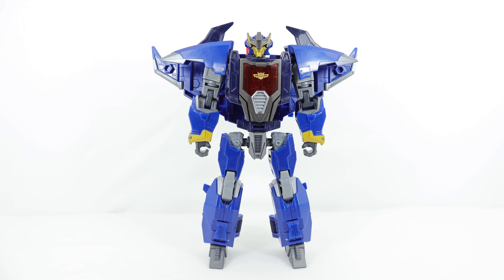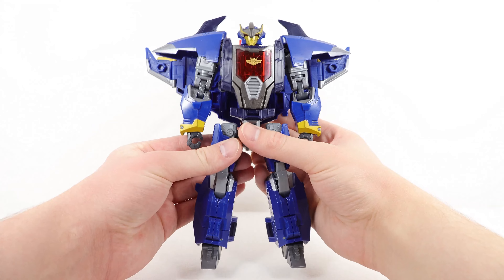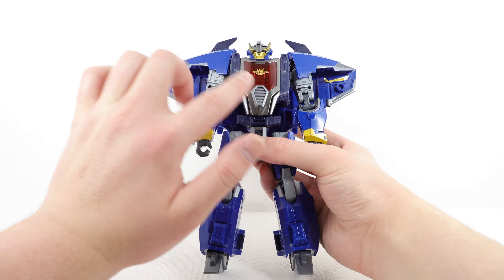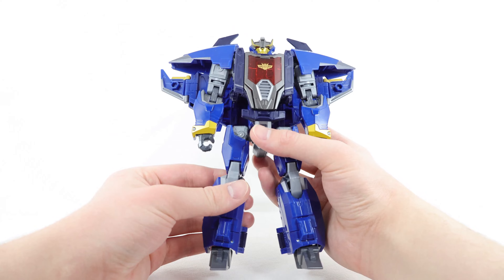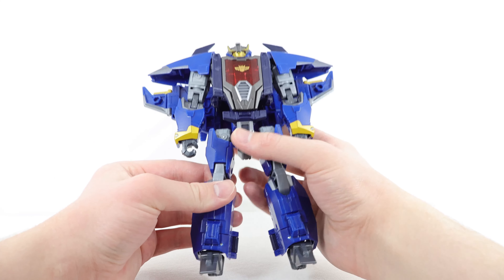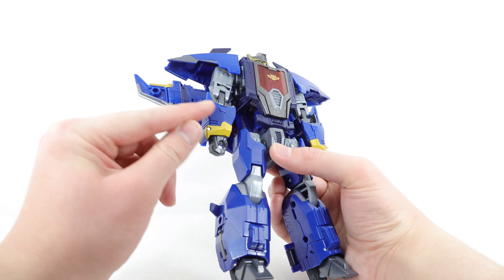Here we have Dreadwing in his robot mode. Starting at the very top with the head sculpt, we have really nice gold for the face, light-piping red for the eyes, and blue for the main helmet section. There's a really nice transparent red plastic for the entire chest with some silver, gunmetal gray, and really nice dark blue. I like the silver and the cool thin spike pieces on the shoulders with the really big shoulder panels.